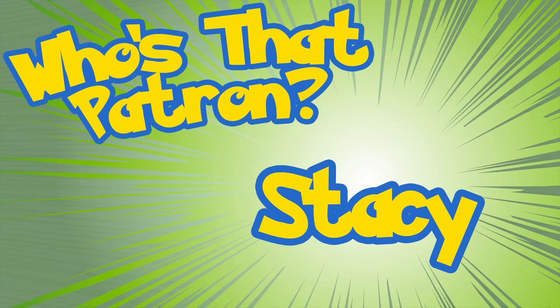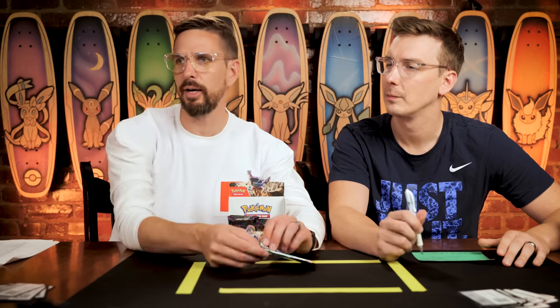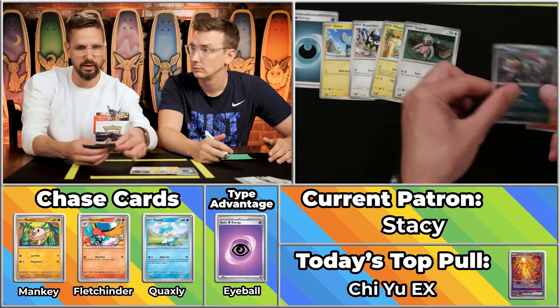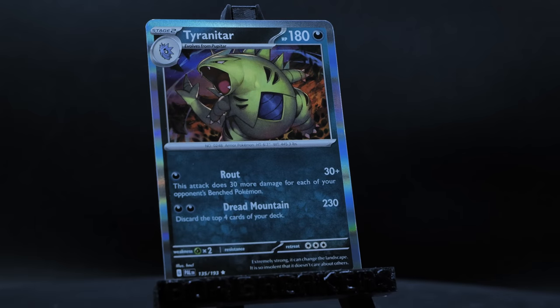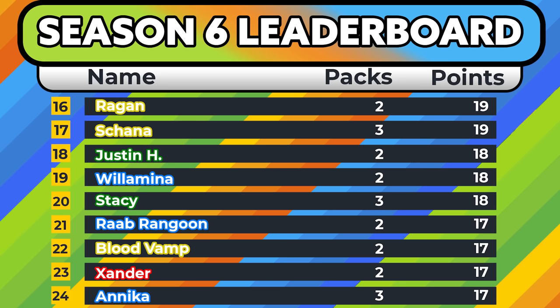Next up is Stacy, for 17 points. Impressive showing so far this season, with a decent shot at quality eighth place. The current eighth place holder had 23 points. We've got the Dark Teardrop, the Shinx, the Rookity, the Pikachu, the Slakoff, the Seviper, the Pyroar, the Luxio, the Bramblin will not score, the Pikachu will not score, and the Titar. Just one point, bringing them to 18 on the season. No eighth place finish unfortunately for Stacy.